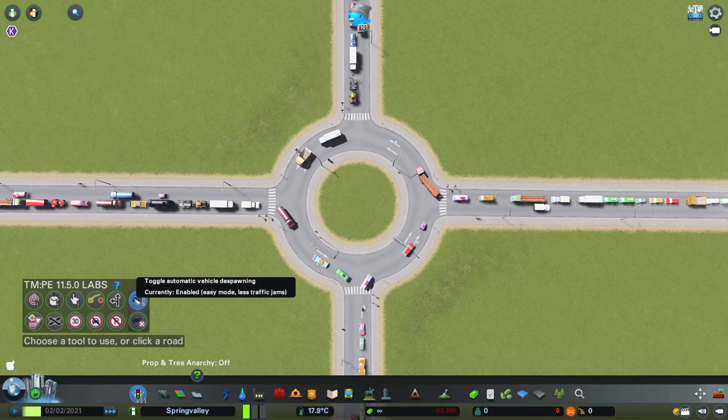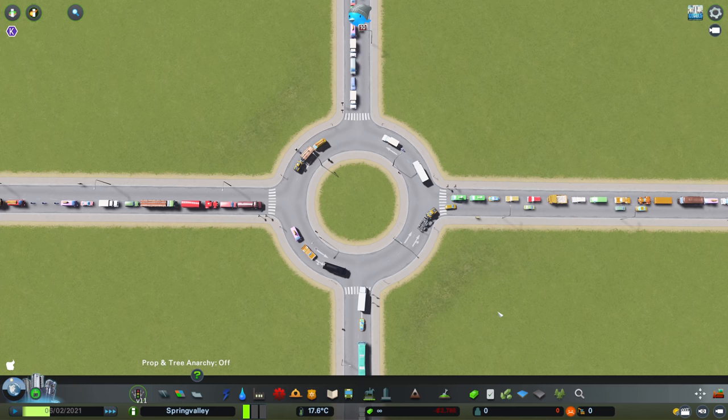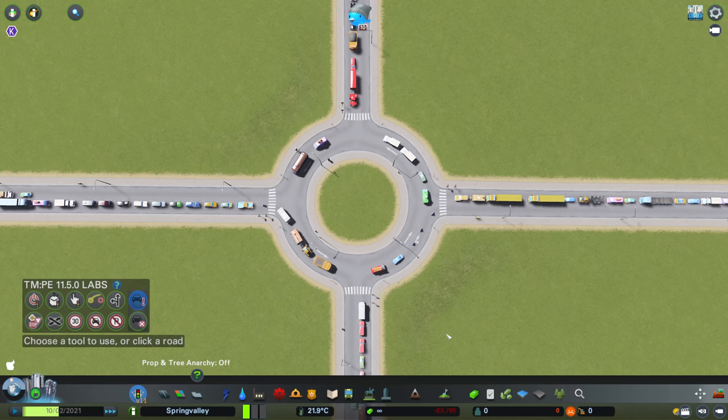Traffic de-spawning is turned on. What you'll notice is the traffic gets to a certain bad point, then the game goes 'ah, we can't have that' and it will make a truck or two disappear and things start moving again. That is the way the vanilla game works. When I do my traffic fixes, I tend to turn that off, so every car stays there and doesn't leave — and that makes things really difficult. I'm going to put it back to vanilla mode for now.